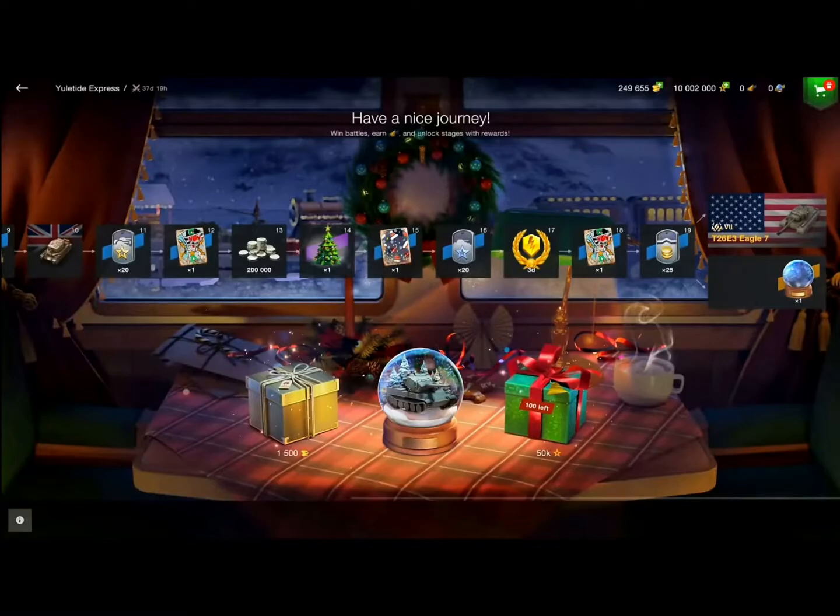One more thing which is very interesting is T-22 crates that aren't crates. Basically, you know those Chieftain lockbox crates that have a 75% chance for gold and a 25% chance for the actual tank — you can buy one of them. That's basically what they're planning on doing for the T-22. Don't know the price, but it would probably be 7,500 gold — that's generally what it is — with a 25% chance for the T-22. I would guess maybe these will come around Christmas, instead of maybe the Chieftain crates.